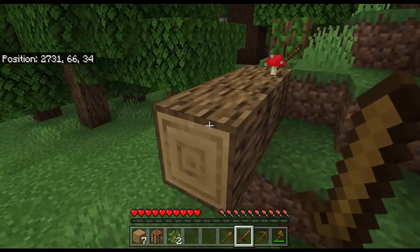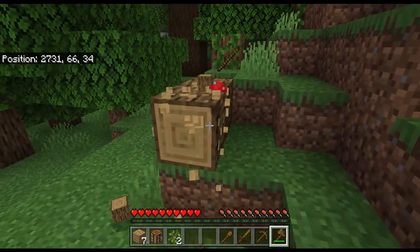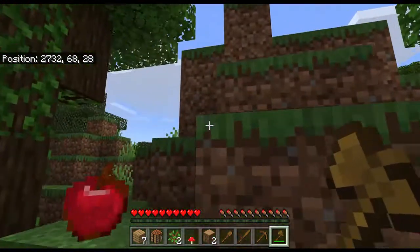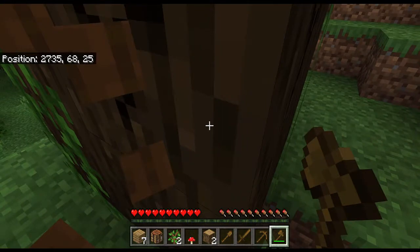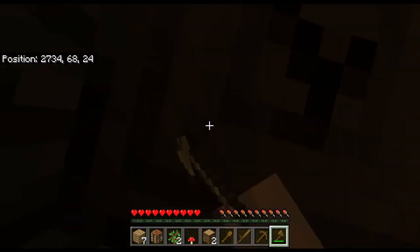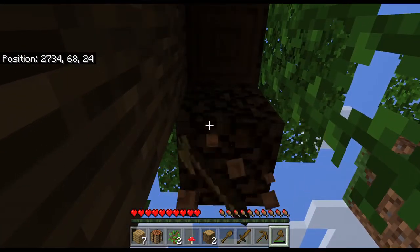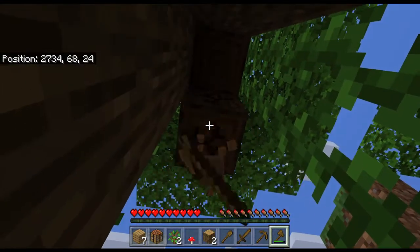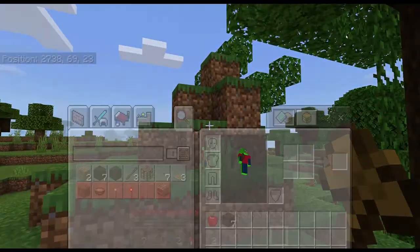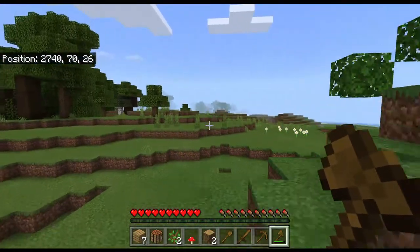Once you have a bit of wood, collect a few more blocks as you might need them for crafting. Just use your axe for mining wood as it is faster than using your hands. I'd say once you have about five wood blocks total you should be good. I have seven plus two is nine, so nine is about enough.